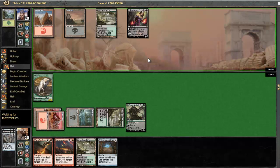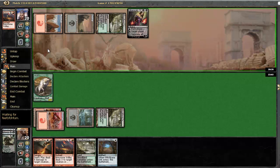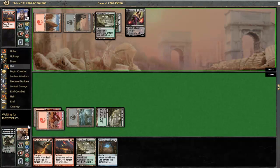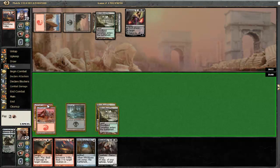If he has his own Garruk, I guess we could attack into Liliana there. He has a removal spell for our Garruk. If he chooses to make us sacrifice our Wolf token... either way I think we are killing Liliana next turn. This way we will kill her with... that's good, although I can't play it right now. So let's kill Liliana at this point.